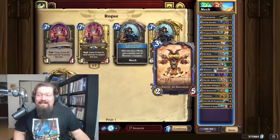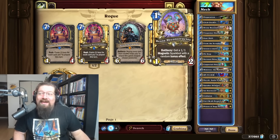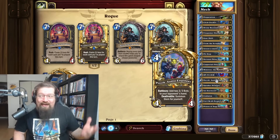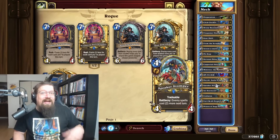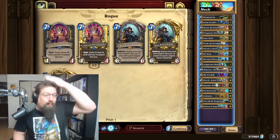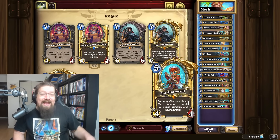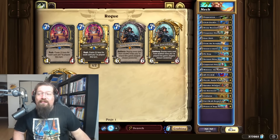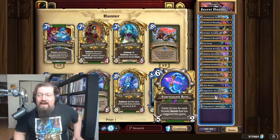Mech Rogue is another way to beat druid. It did get nerfed — Coppertail Snoop has a lot less stats — but the deck is still very strong. You get that early game mech out there, get the magnetize onto it, and try to get windfury and stealth — all that super toxic stuff. Speaker Stomper is a meta pick due to the high amount of druids and mages, locking them out of counteracting you, same with warrior. The deck wins or loses very quickly — very scammy but still quite effective even post-nerf.